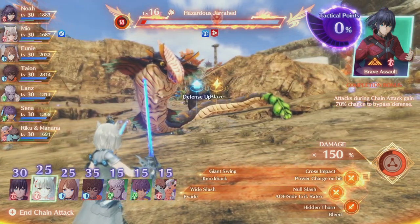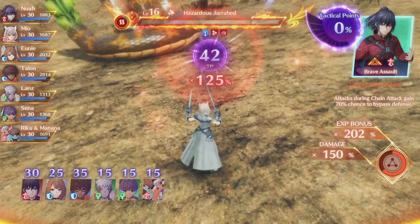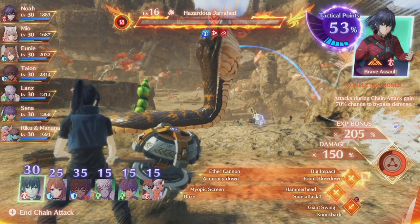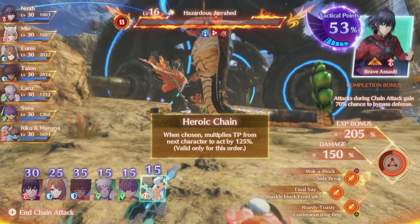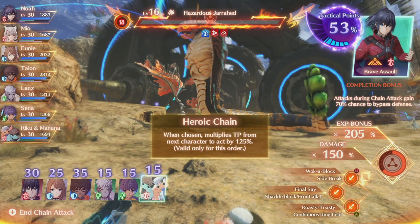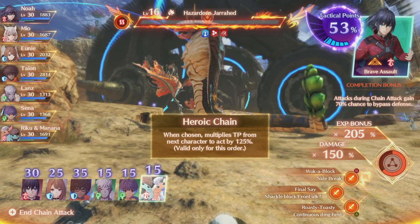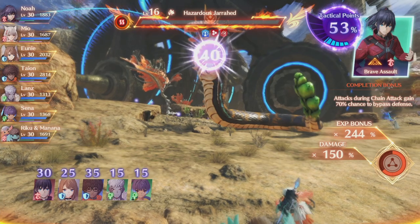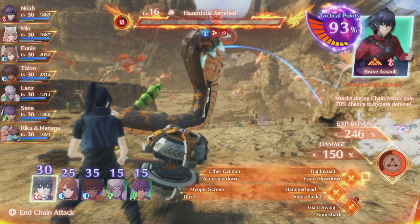For Mia's attacks I'm going to use Hidden Thorn (the bleed), hoping it won't give a crazy amount of TP. And you'll see we started the overkill — so now we're into the XP bonus portion. You can see on the right: XP bonus 205. We got 53 TP, so that's good. Now we're going to use Manana and Riku to try to get close to 100 without going over. I have no way to predict exactly how much they'll give. I'm going to pick Waka Block, the sided break attack. We got 38, we got 40 — that's 93 total.